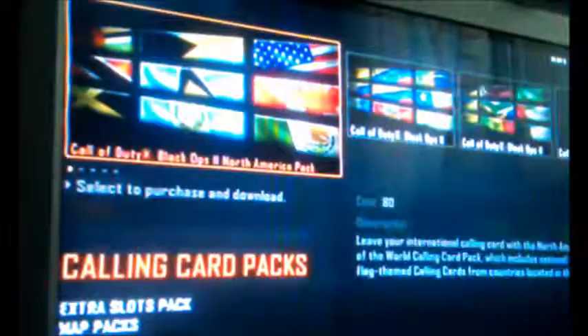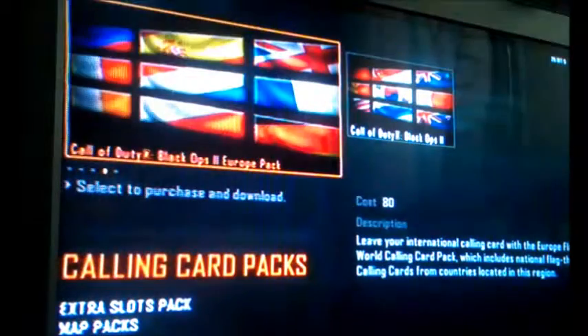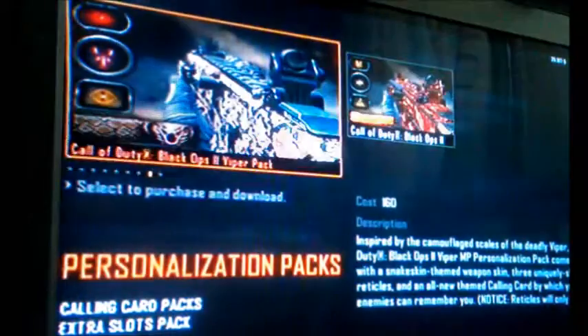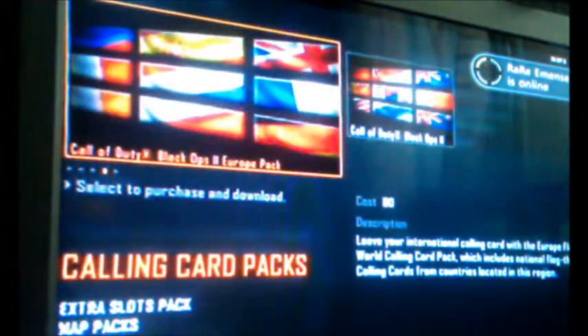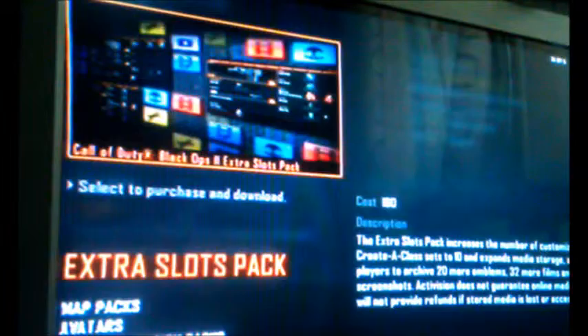All the other camo packs and personalization packs are also 160 Microsoft Points. Calling cards are 80 Microsoft Points — I wouldn't advise you to get those. I'd advise you to get the camo packs and the extra slot pack.